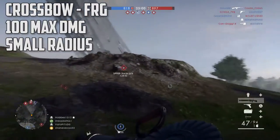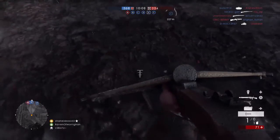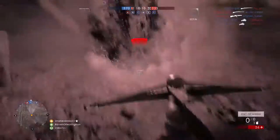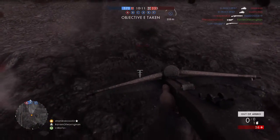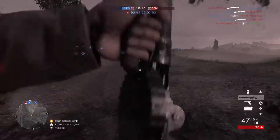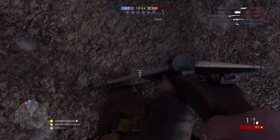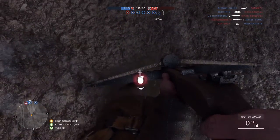The frag variant does 100 damage to infantry up close, which is what you'd expect, but the blast radius seems to be like one meter. You literally have to be standing on top of the grenade to kill someone. I show stepping closer and closer to it and it doesn't kill me until I'm right on top of it.